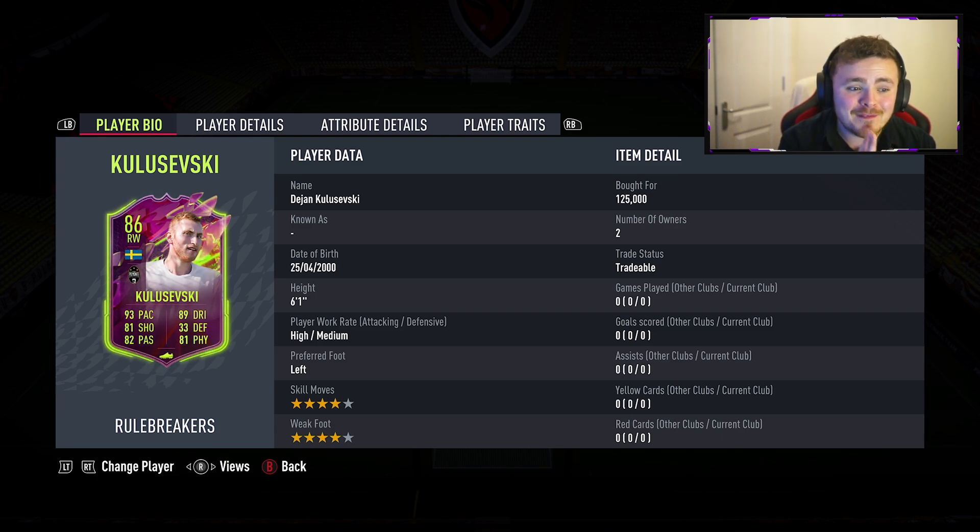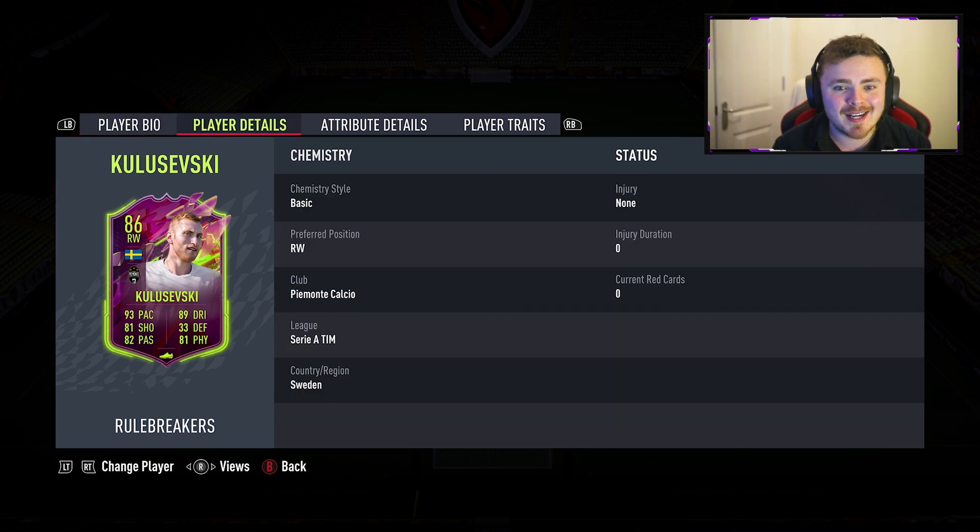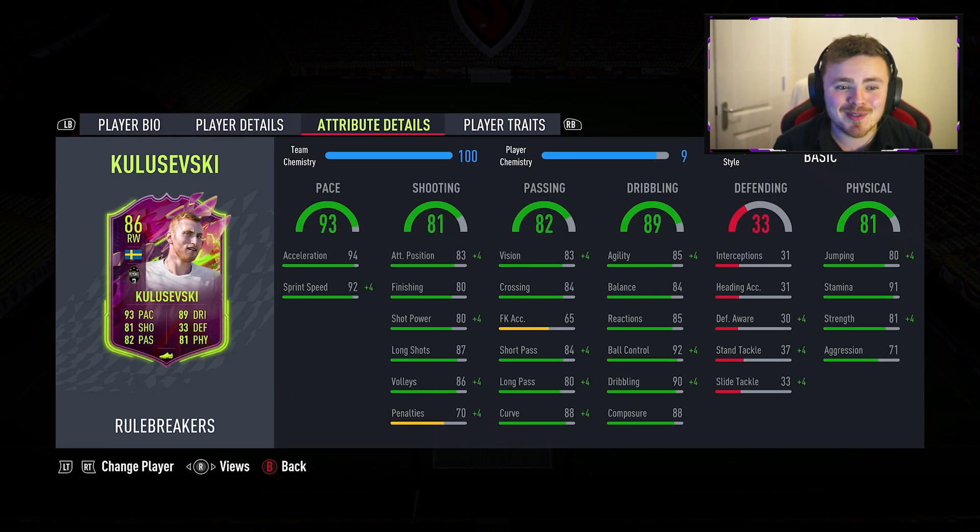The face stats look incredible: 86 overall, six foot one, high-medium work rates, four star four star. First looking at the attributes - absolutely rapid, that's a huge pace increase for the man. Dribbling stats look great, agility, balance, reactions all pretty consistent. Shooting is a little bit like Luster - 80 finishing, 80 shot power - definitely a chem style needed to boost that up. Passing stats look nice, he should be consistent. The physicals - stamina, strength, aggression - all look brilliant on this card.